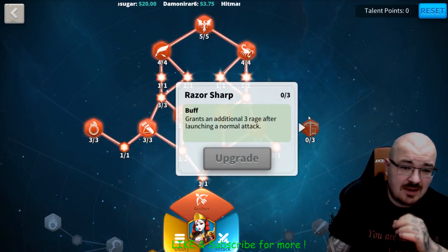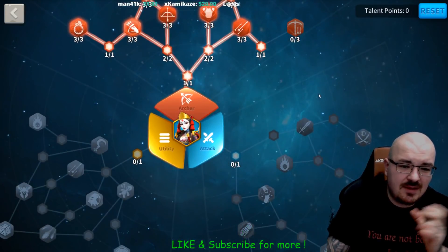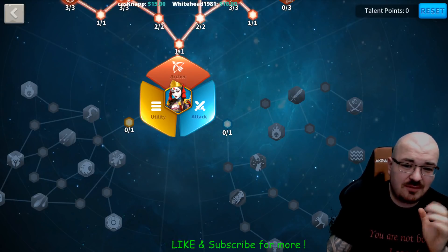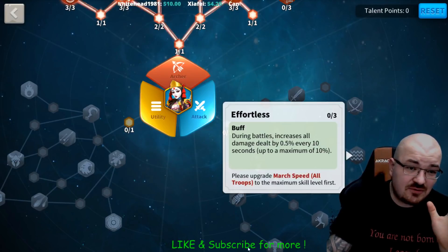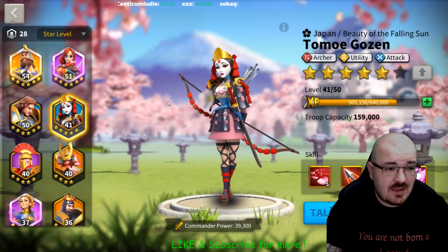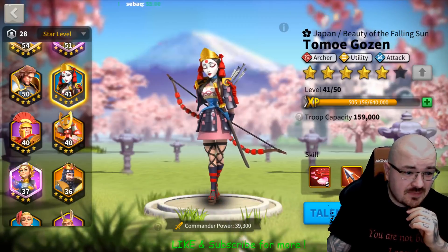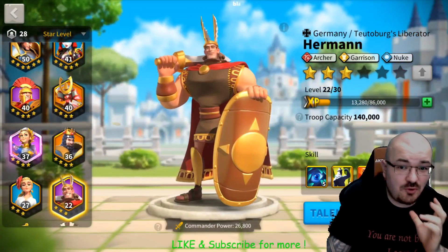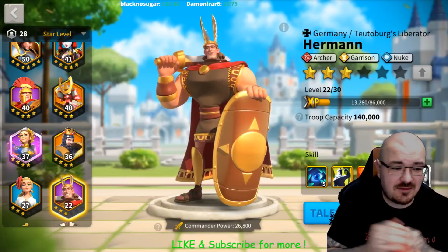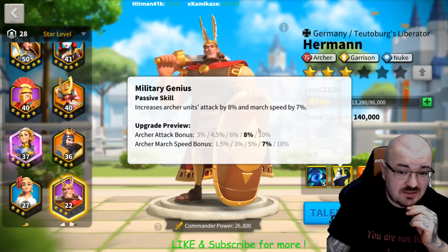I highly recommend getting Razor Sharp, which would require a level 44 commander. If you plan to use Tomoe as your archer commander — not really a good option, but if you plan to use her — a very good free-to-play combination would be Herman with Tomoe as second-in-command. I already mentioned why Tomoe is my main, but Herman with Tomoe as second-in-command is a solid setup.